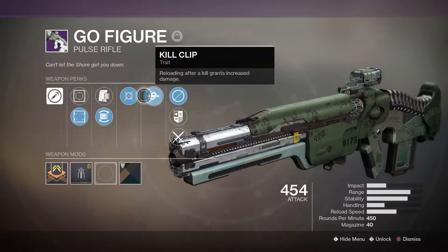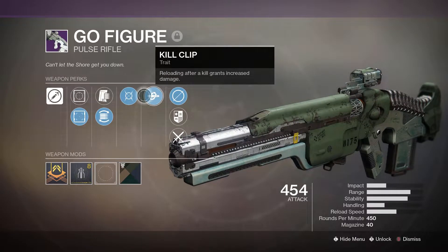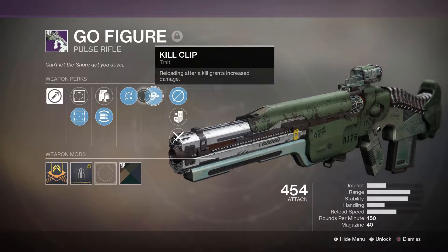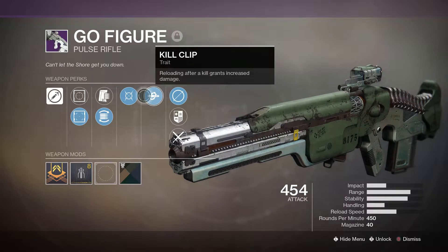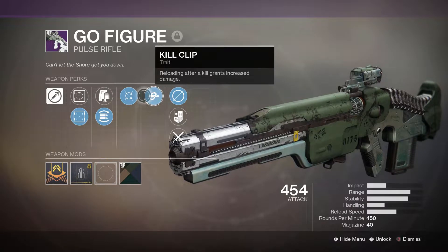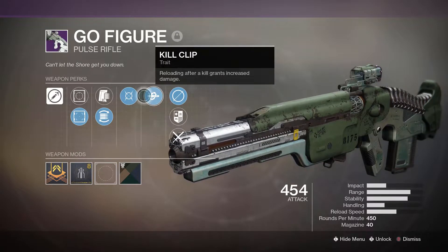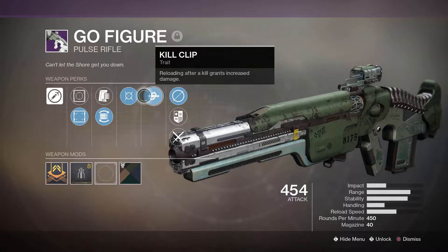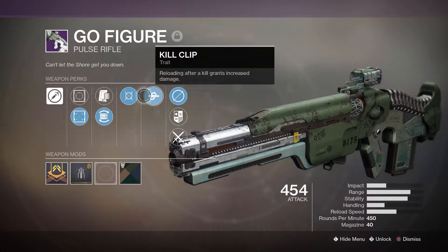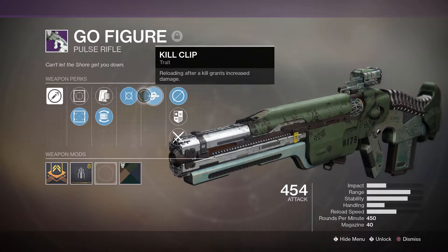There you have it guys — the Go Figure four-burst pulse rifle. I love this thing, I think it's a ton of fun, and it has such great potential. There are so many other weapons out there with hidden potential just waiting to be discovered, and I think this is one of those weapons. I had a blast with it, and this thing's potential to two-tap — especially off of the Kill Clip — if you get Kill Clip and you land your shots, it will destroy them. Absolutely eat them alive. It goes from 27 to the head to 36 to the head on a four-burst pulse rifle. That is insane. I love this thing — it's a ton of fun. Highly recommend going after it.